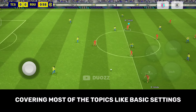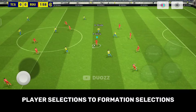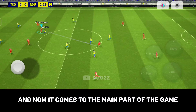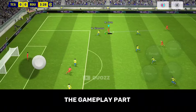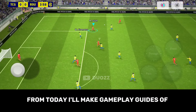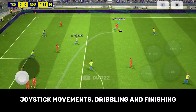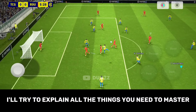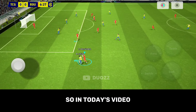Covering most of the topics like basic settings, basic player card knowledge, and player selections to formation selections. And now it comes to the main part of the game — the gameplay part. From today, I'll make gameplay guides of passing, shooting, defending, joystick movements, dribbling and finishing. I'll try to explain all the things you need to master. So in today's video, let's learn the basic gameplay guide of passing.